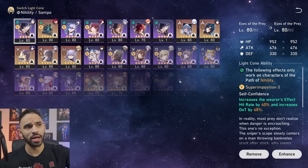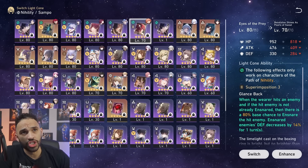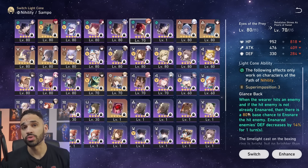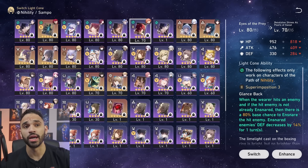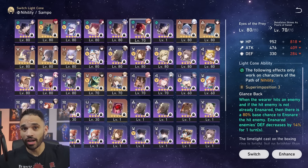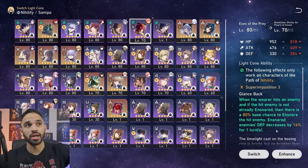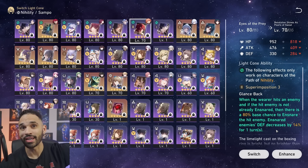I strongly recommend Eyes of the Prey. If you don't have that one, there's also a very good supportive light cone option. At S5, its base chance can increase to 100% — one of the most powerful superimposed light cones I've seen. It also gives you defensive shred based on enemies you hit. Her ult is AOE, and with Tingyun you can one-turn ult, opening up with defensive shred on everyone with this light cone.